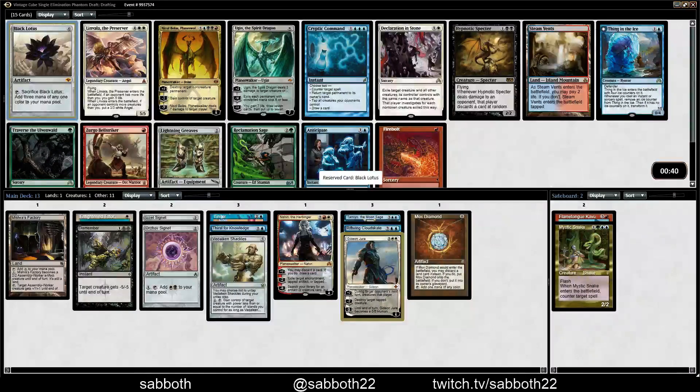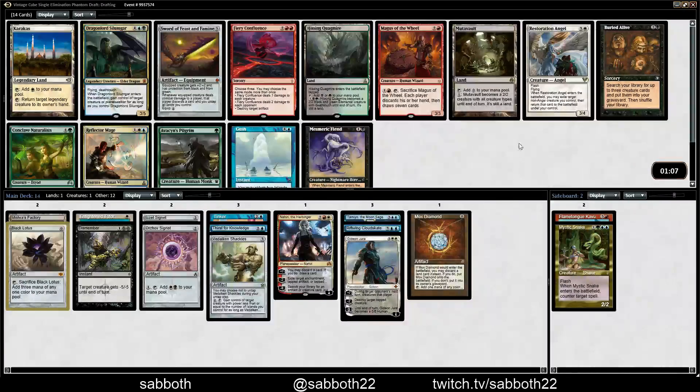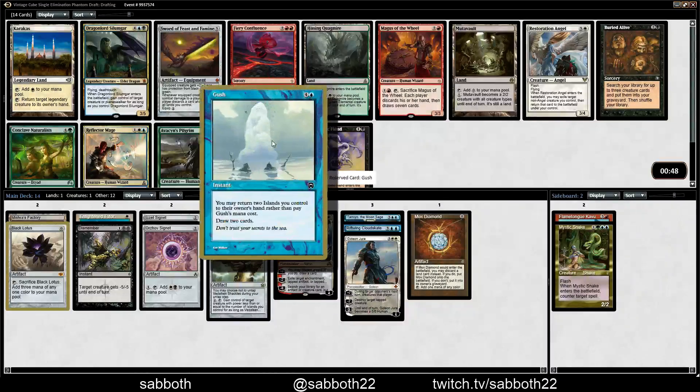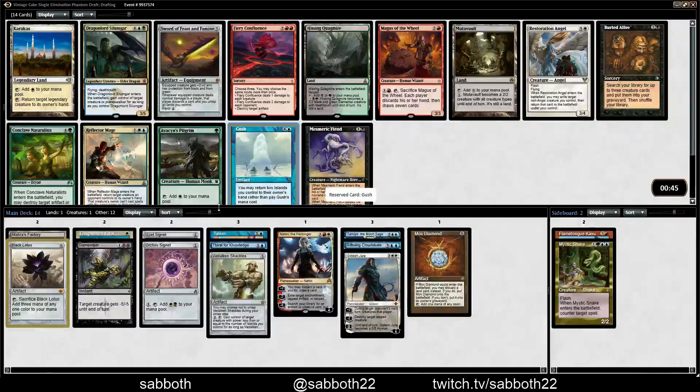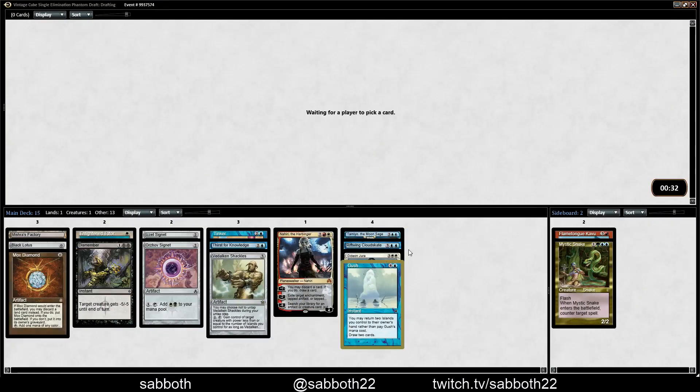You could just turn one Tinker, turn one whatever — Nahiri. Pretty cool. It's kind of at its best in a Storm deck, but that's not really what we're doing here. So what are we doing? Caracas — no big artifact creature yet. Gush is interesting since we'll be playing a lot of islands. Let's take Gush — we could even go into some kind of Storm deck, even though I'm not an expert at drafting Storm. Usually mess it up.